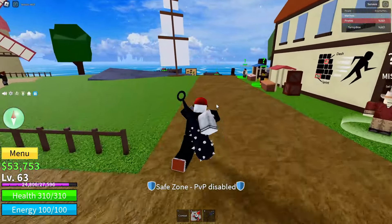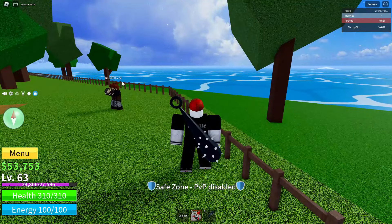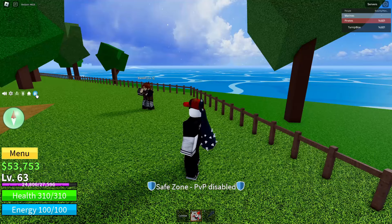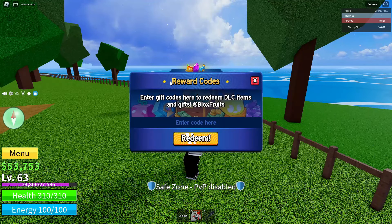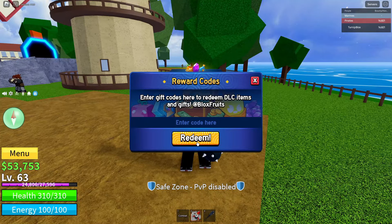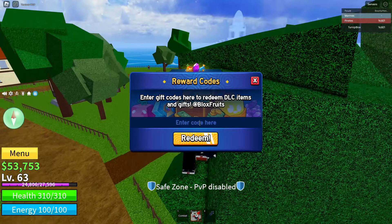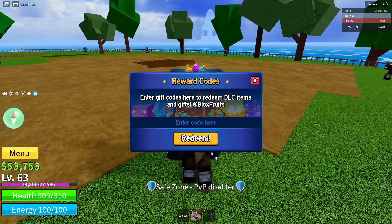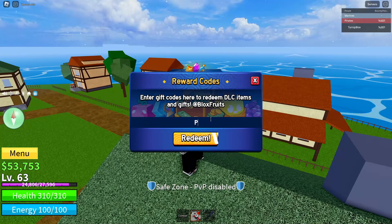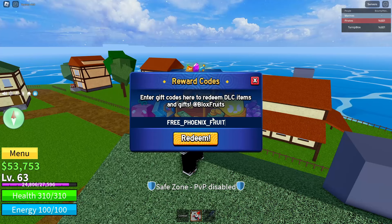For the code, what you're going to want to do — you see my mouse cursor dragging around the screen — you want to take your cursor, or if you're on mobile, tap the blue circle with a white present on it. Go ahead and click or tap that button and a big menu will pop up saying 'Reward Codes — Enter Gift Codes Here to Redeem DLC Items and Gifts at Blox Fruits,' with an enter code space and a big orange button that says Redeem. The code you're going to want to put in this box is: FREE_PHOENIX_FRUIT_100K.